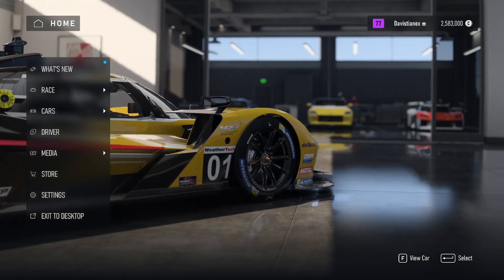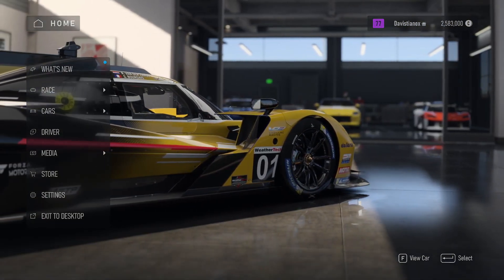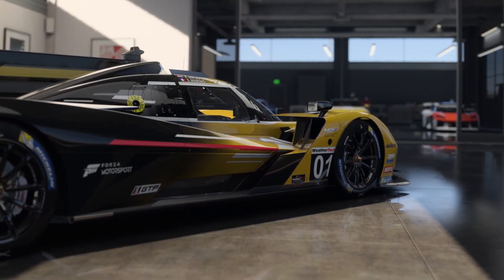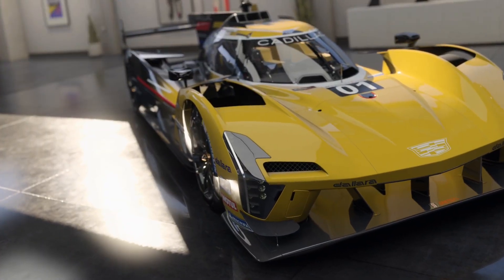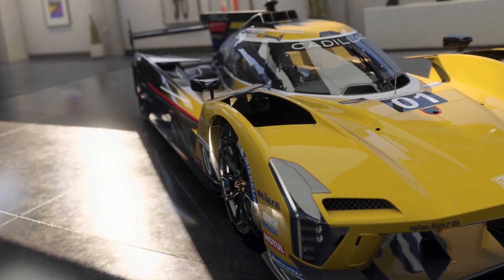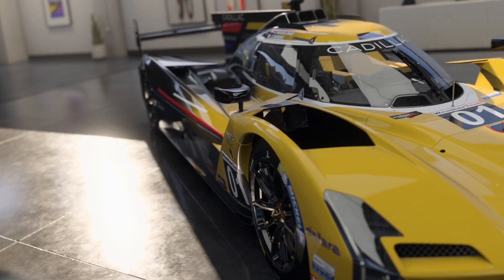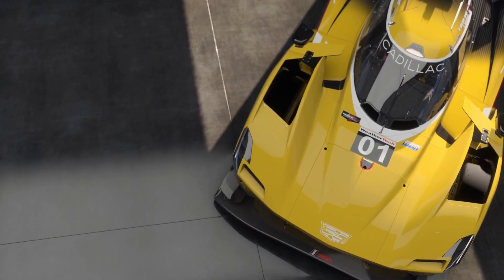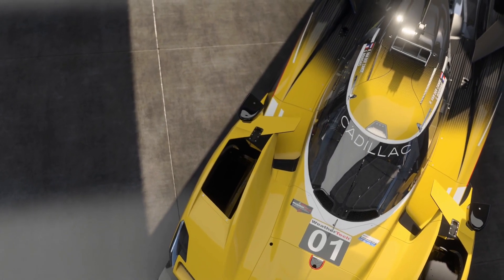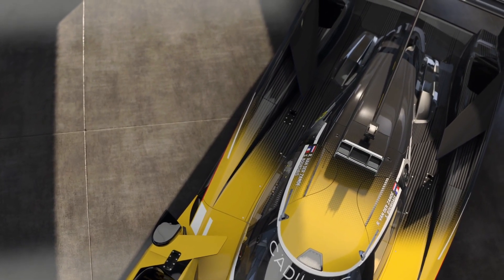This video is going to cover what I have set up for my CSL DD 8 Nm setup. I'm not going to claim this is the best FFB setup — you can probably find a lot of videos out there claiming that — because FFB is quite personal. This is working to my liking, so you might not like it, and that's fine. I'm just sharing this for anyone out there who has a similar FFB taste as I do, and I hope this helps you out.